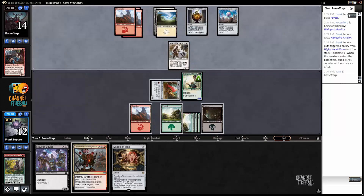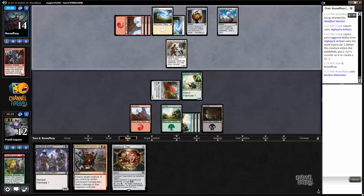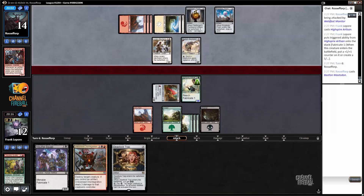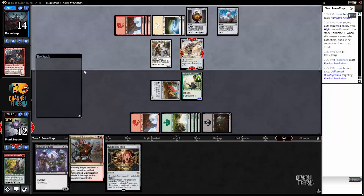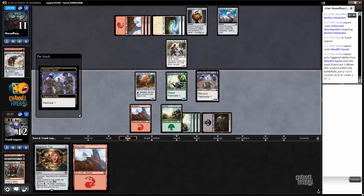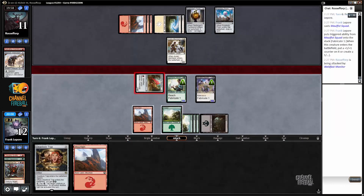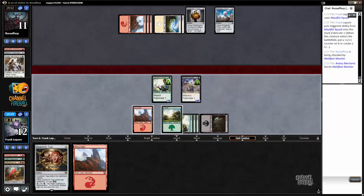Oh, a +1/+1 counter — plus if they make a 3/2 Propeller Pioneer we can block it for days. Oh, that dude's just straight dead. Don't even get in my face — one, two, three, four. Maulfist, also getting a counter. And we can play Deadlock Trap here, which we're gonna do, because I think we just want to put the pressure on.